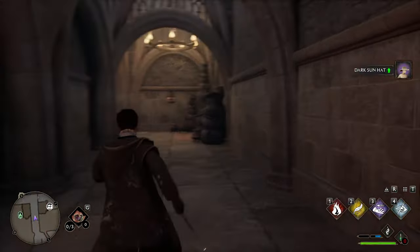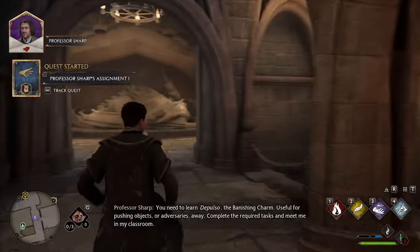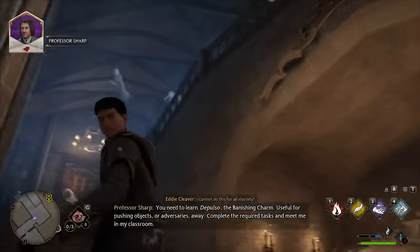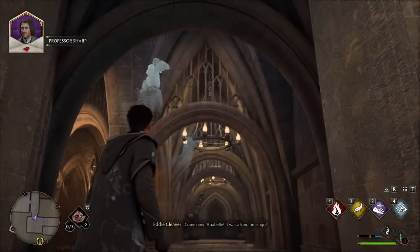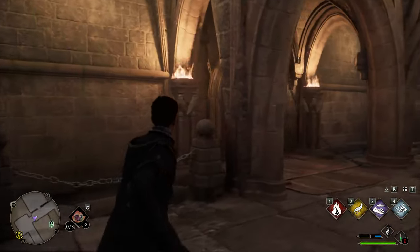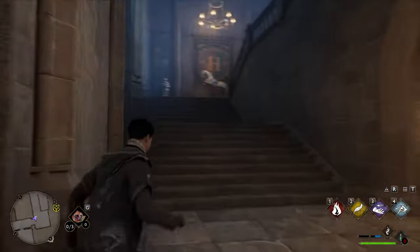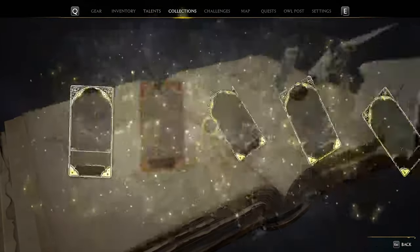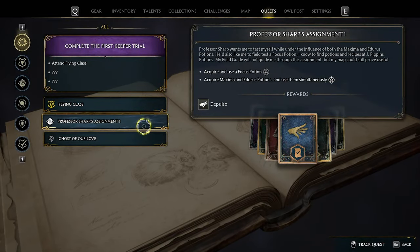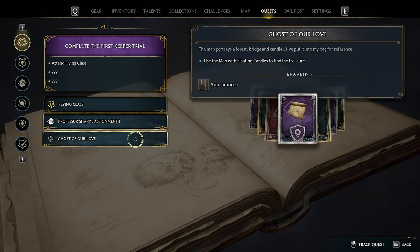I need to go sell the gear. You need to learn Depulso, the banishing charm — useful for pushing objects or adversaries away. Complete the required tasks and meet me in my classroom. Now we have another quest. Professor Sharp's assignment: acquire and use a Focus Potion, and use Maxima and Endurance potions.